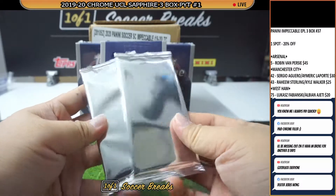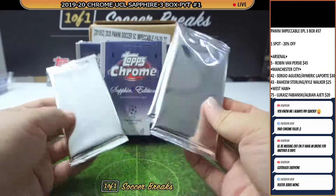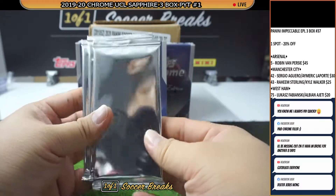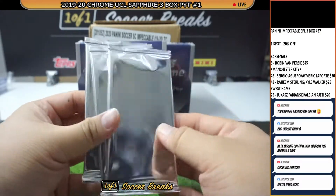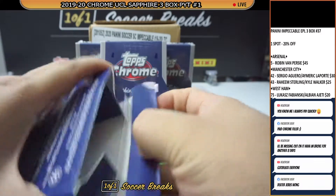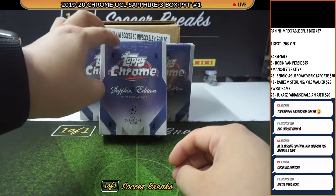Let's wait a little bit for Dexter — hopefully he comes in — and then I will let him pick his pack and we'll open it up for him before we begin the break itself. By the way, Dexter, I got a sick card; if you want to trade, I'll take your pack and you can keep that. Okay, I don't think he's around. Let's not wait any longer — we'll begin the break because if we wait for him it's gonna take forever.